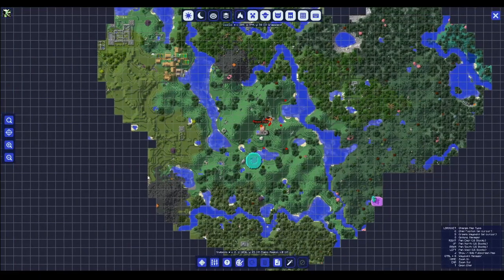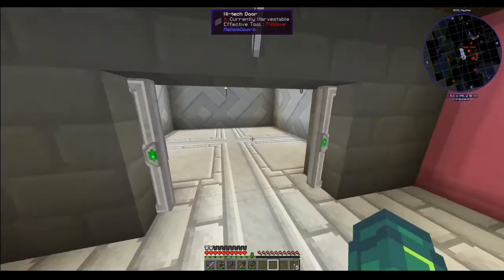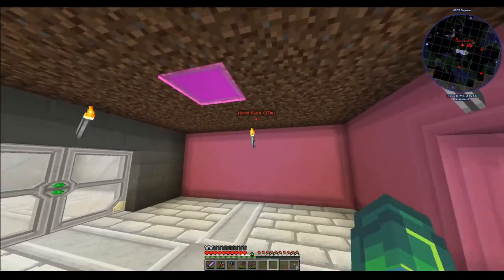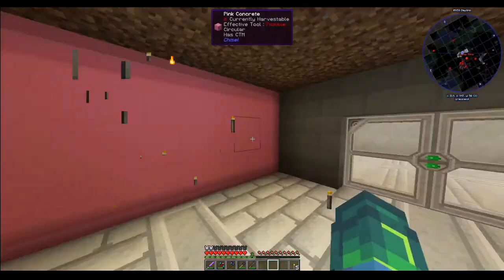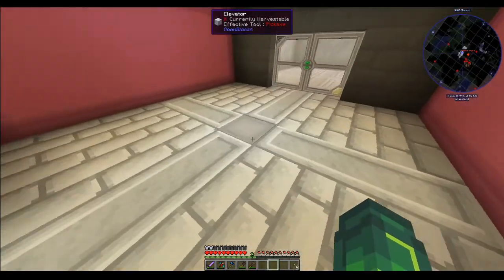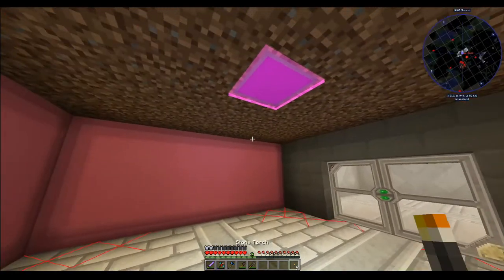I'll just look at the map — I think there's one here. Basically, I'm going to go exploring for it. Also, I've made this inverted magenta lamp. I don't know how much light it gives off. I'm going to break everything and then — I don't know what mod this is — but with one of them, if you press F7, it's not actually that good.